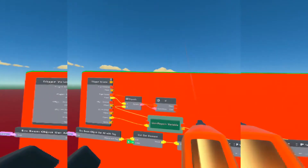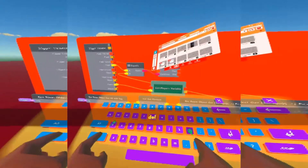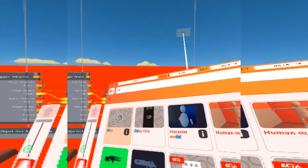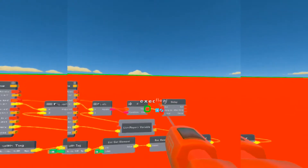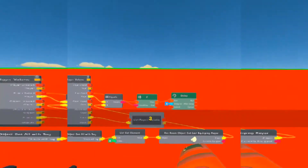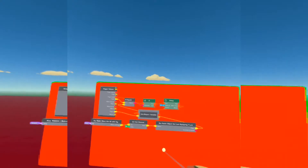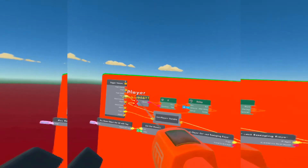We're going to get a Delay chip because there should be a delay when you throw the flashbang before it detonates. Connect it to the 'fin' output. We're going to make that three seconds, and wire the 'after delay' output to the List Player Variable.